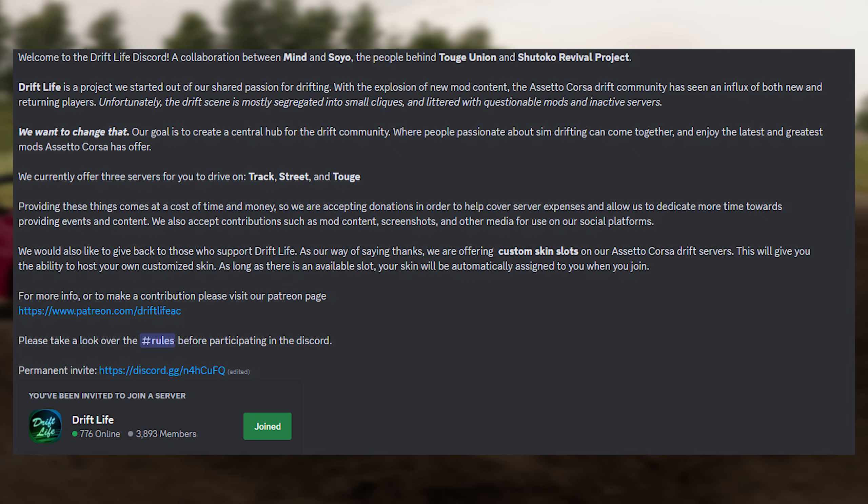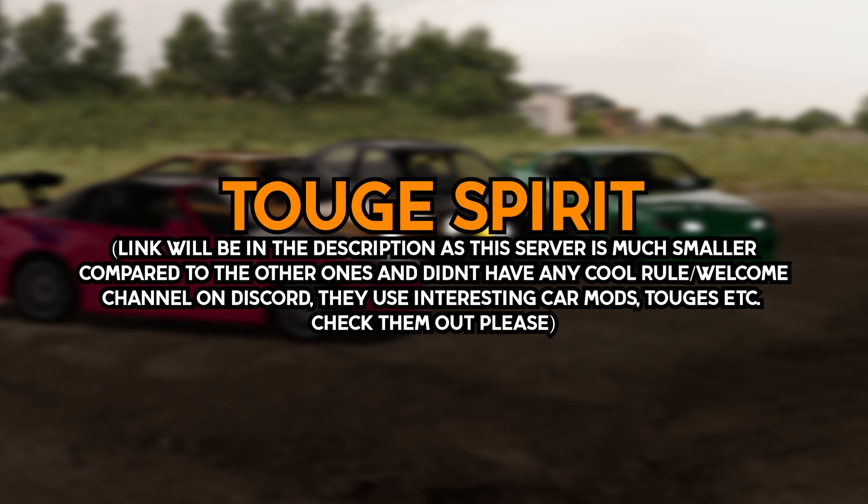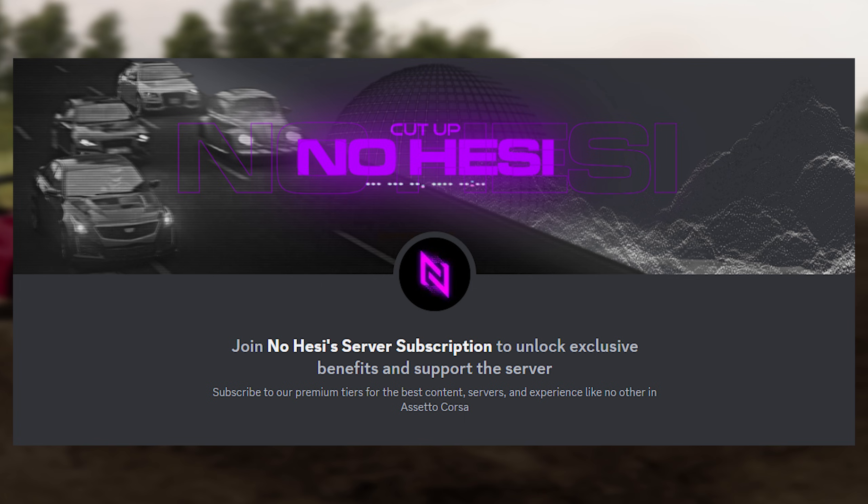Drift Life was created by the owners of Togge Union and SRP together. They created servers with WDTS drift cars — these are mostly empty, but if you're just starting, WDTS are probably going to be your go-to drift car pack. Togge Spirit is similar to Togge Union but they have only one server that switches maps every week, and they run polls on their Discord where you can vote for the next car packs and toges. Sometimes they use more interesting toges than Togge Union. No Hesse servers, mostly known from slab train videos, run on the same map as SRP. The difference is they use more dense traffic, so instead of high-speed chases, you have to cut between AI cars. Lately their servers made my game lag a lot, but some of their car mods are far superior to SRP.